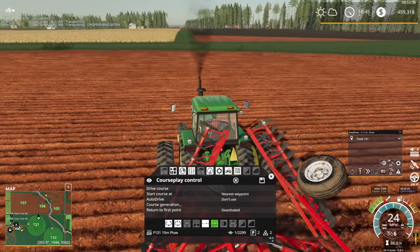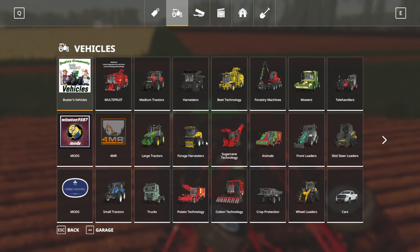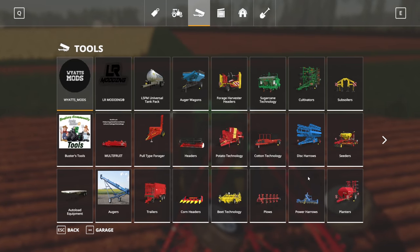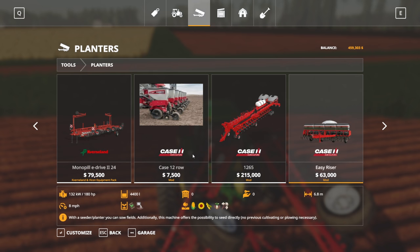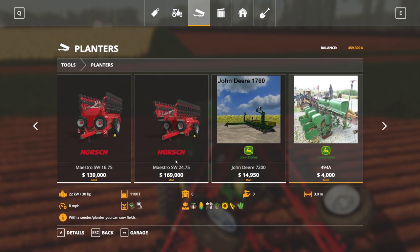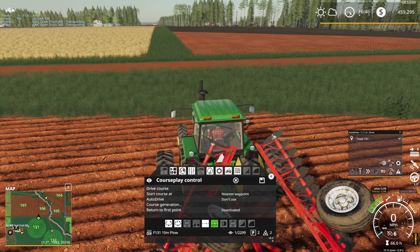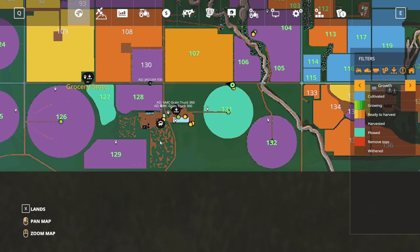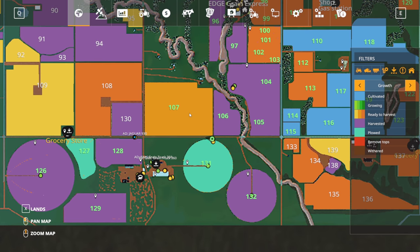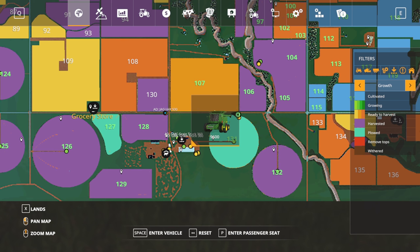I want to check — I think I forgot to enable the larger planters. Let me double-check the Cedar planters. Yep, must have forgot to enable them. I need to go back in the mod folder and activate that equipment.